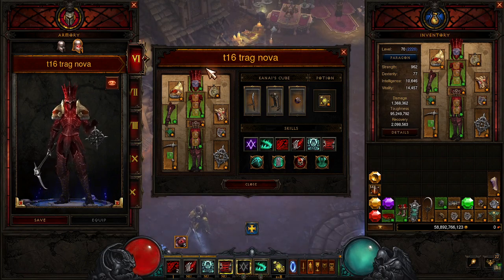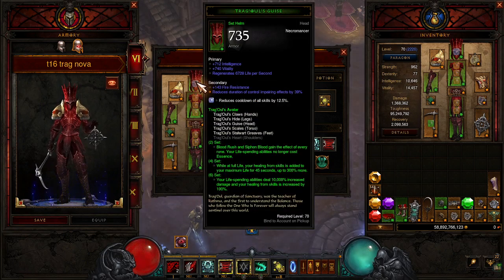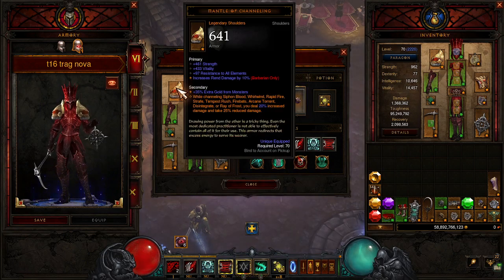Let's hop right into it. We are using five of the Traghouls set and the Mantle of Channeling. The Mantle of Channeling — while channeling Siphon Blood, you deal 20% increased damage and take 25% decreased damage. This one's strength — not rolled at all for me, it's just there.